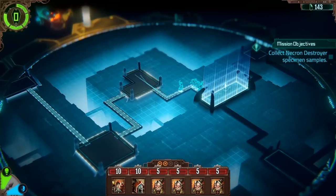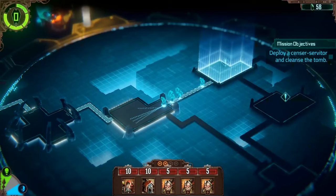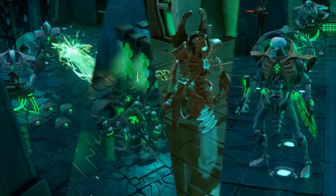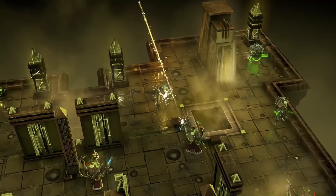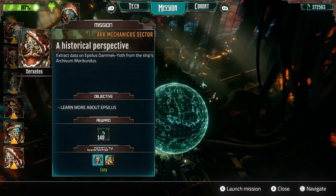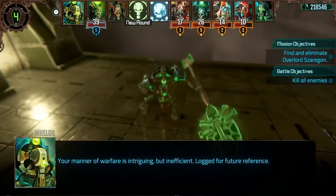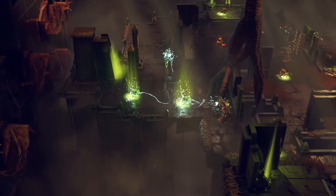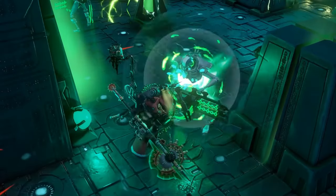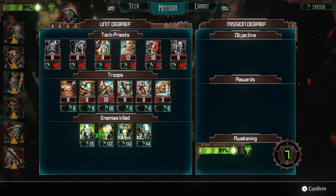Warhammer 40,000 is considered the cornerstone of the grimdark subgenre, with numerous games reflecting its dark universe. Many of these games, likely due to their tabletop origins, adopt turn-based mechanics. Warhammer 40,000 Mechanicus exemplifies this trend, offering a compelling turn-based experience set in the grimdark universe. Players command a team of Adeptus Mechanicus, enhancing their tech priests to create a formidable squad. As players progress through the campaign, they can customize their tech priests, adding depth to the game.